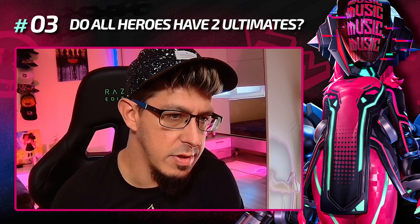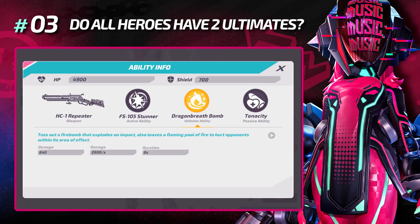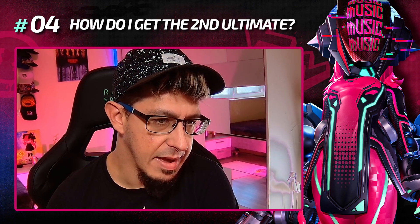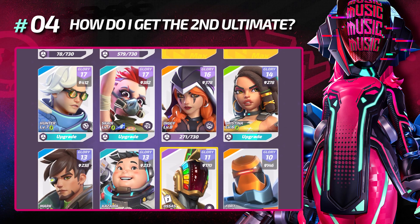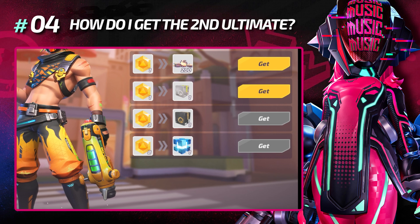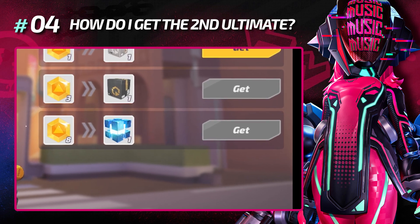Do all heroes have two ultimates? No. There is no particular reason — it's just like that and maybe it's going to be changed in the future. How do I get the second ultimate? You need to reach level 7 and then it can drop from boxes. There's also a newly introduced event called Ultimate Core Mission — by saving your T-Metals for 4 weeks you can exchange them for a second ultimate.